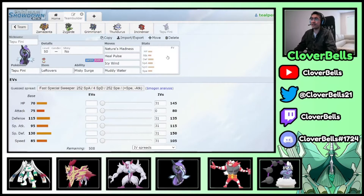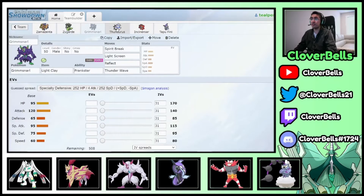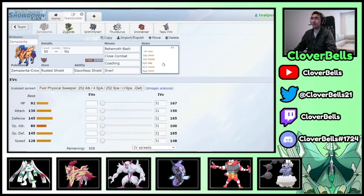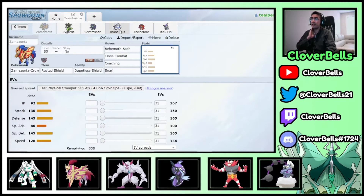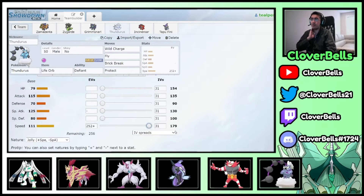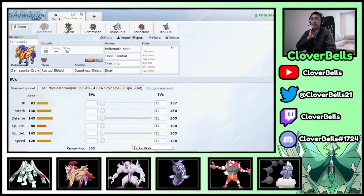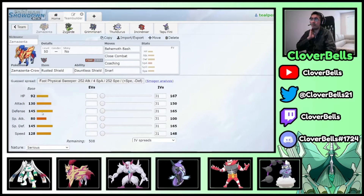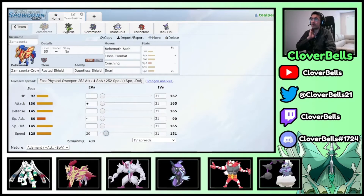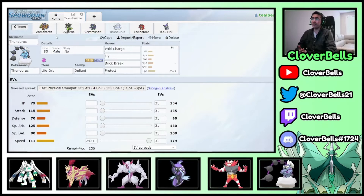Now for EVs. Thundurus goes Jolly, hitting 179 Speed. Conveniently, Adamant Zamazenta at max Speed hits 180 — one point faster than Jolly Thundurus. This means Zamazenta can use Coaching first and then Thundurus goes for Airstream. Being Adamant rather than Jolly means Zamazenta actually deals solid damage.